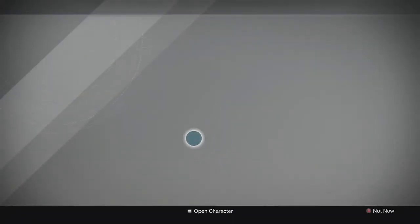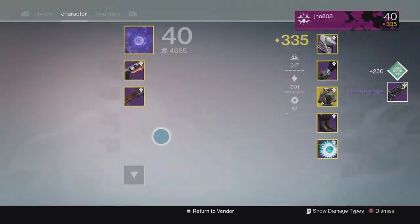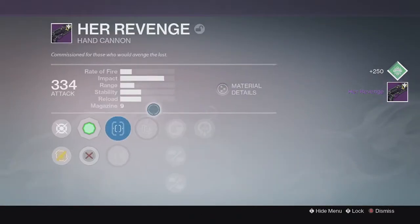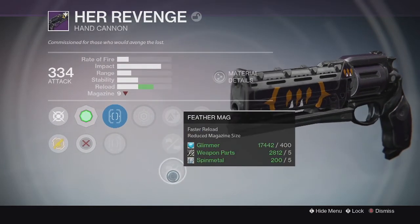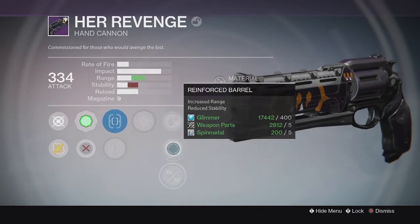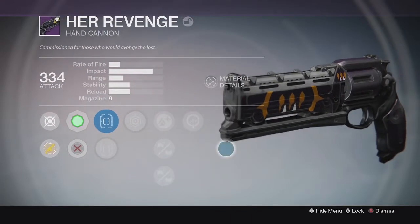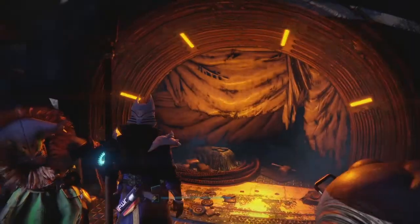Finally, for my last character of the week, my Warlock. For my Elder's weapon this time I got another Her Revenge hand cannon — so pretty unlucky. This one also came in at 334 with Last Resort and Life Support. Down the middle we got Lightweight, Reinforced Barrel, and Feather Mag. Again, not really good perks on that Her Revenge hand cannon, and the base stats don't look too promising either.